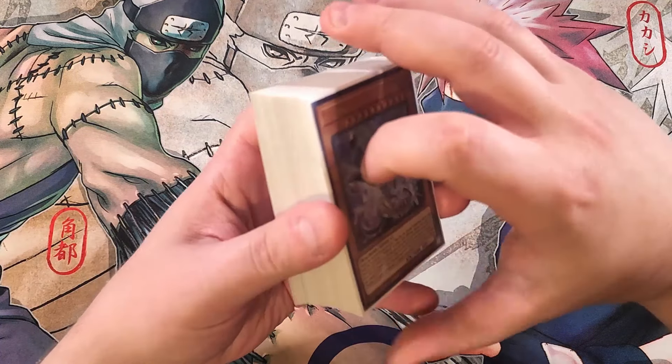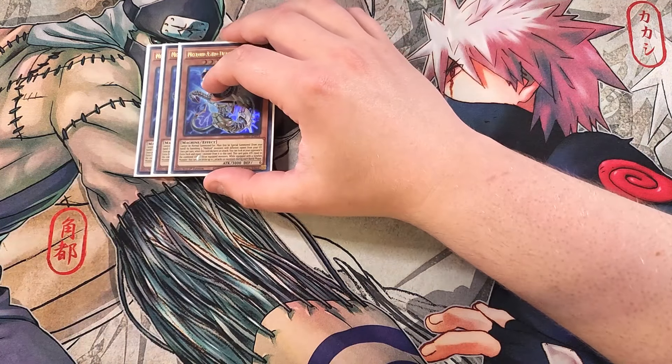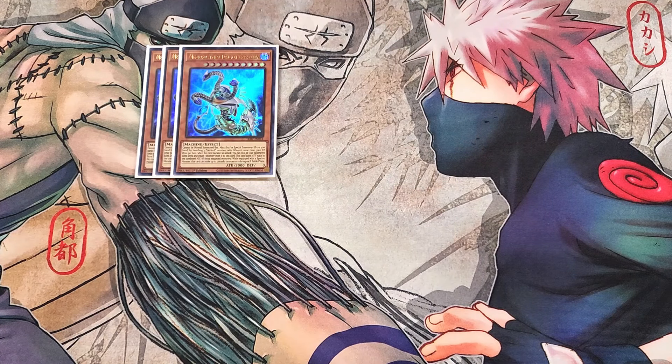We're going to be playing three copies of Astro Dragon. This card is our main boss monster — we want to summon it out as quickly as possible to OTK your opponent. It cannot be normal summoned or set; it must be special summoned from your hand by banishing three Mech Lord monsters with different names from your graveyard. Once per turn, when this card declares an attack, you can look at your opponent's extra deck and equip one monster from it to this card, and this card gains attack equal to the combined attack of those equipped monsters. Also, while equipped with a synchro monster, this card can make up to three attacks on monsters during each battle phase, which is really cool because in this build it's super easy to equip Armory Arm to your Astro Dragon.